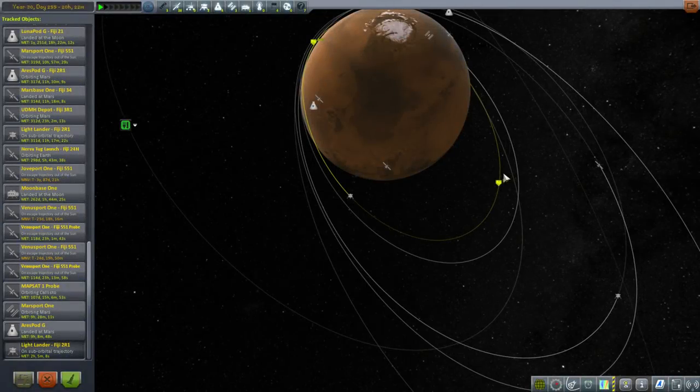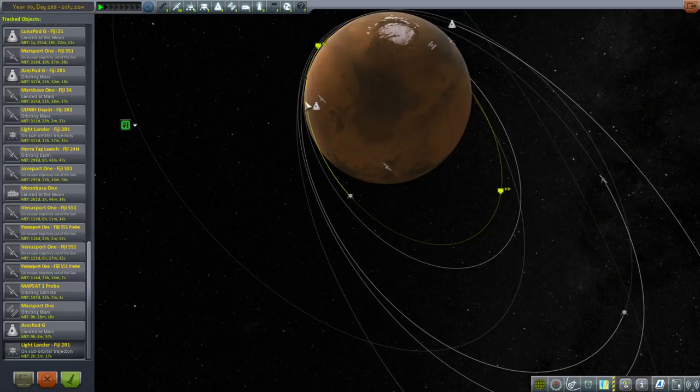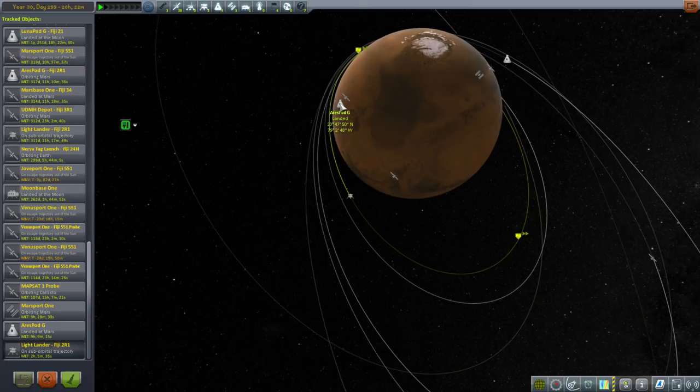Hello everyone and welcome back to my Beyond History series in Kerbal Space Program 1.1.3. In this episode we're going to try and get Philippe Kerman back to the Light Lander. There's a limited amount of food, water, and oxygen, and also electric charge on the Ares Pod G, but I think the consumption of electric charge is less when Philippe is on his own in his EVA suit.